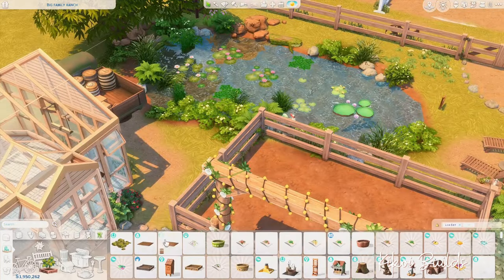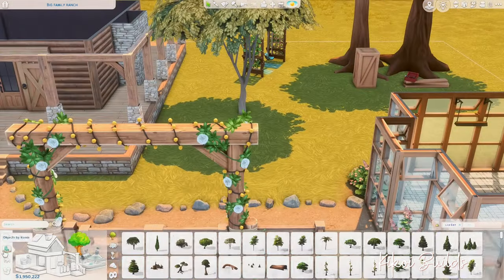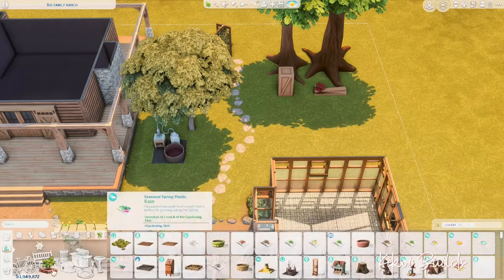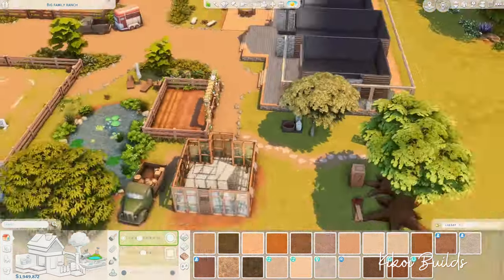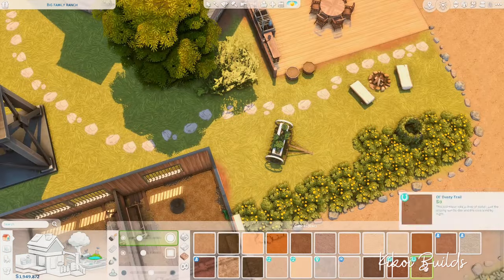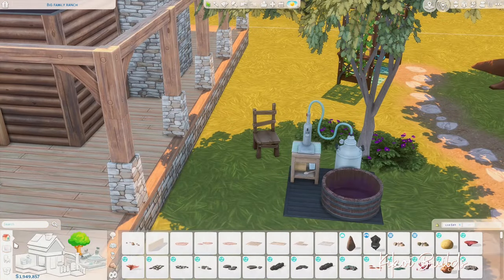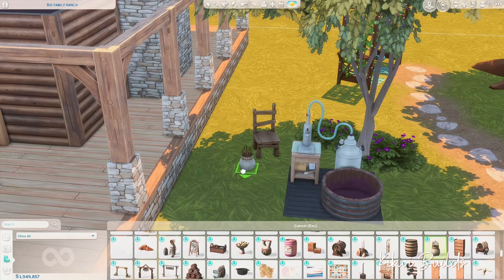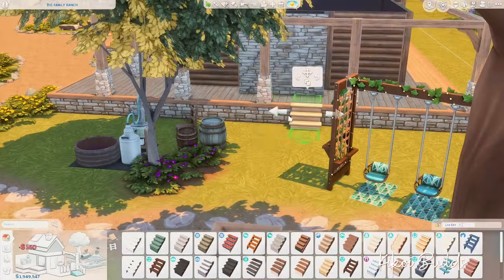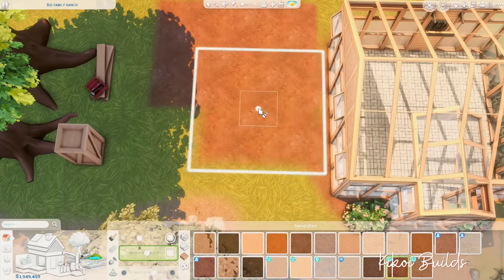The truck next to the greenhouse is filled with barrels of nectar because our ranchers are also nectar makers — they sell nectar for a living. I also placed a nectar maker in the shade underneath a tree, and a treehouse for the kids to enjoy, plus a swing set behind the nectar making machine. I love this little area with the nectar maker, the swing, and the treehouse — I'd spend most of my time there.